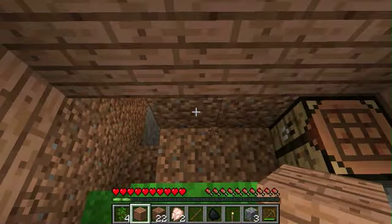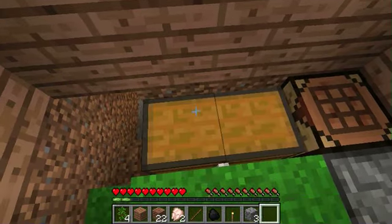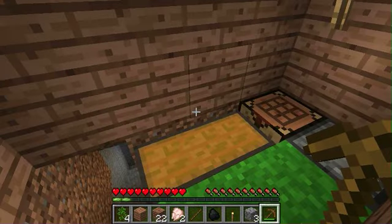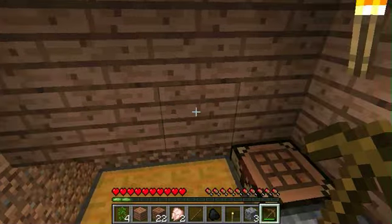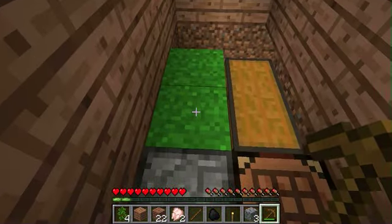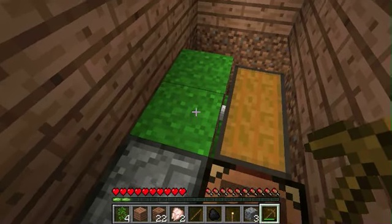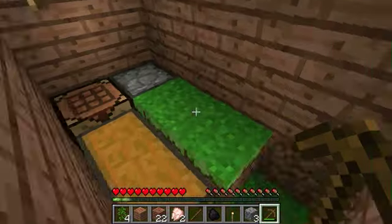I'm just gonna dig out two blocks there. I'm designing this little shack to be efficient for the amount of space I have. Later on I could put some more chests above this one, and I can walk over it instead of taking up space. I could put a bed right here, which would probably be a bad spot for it — but yeah, I can.